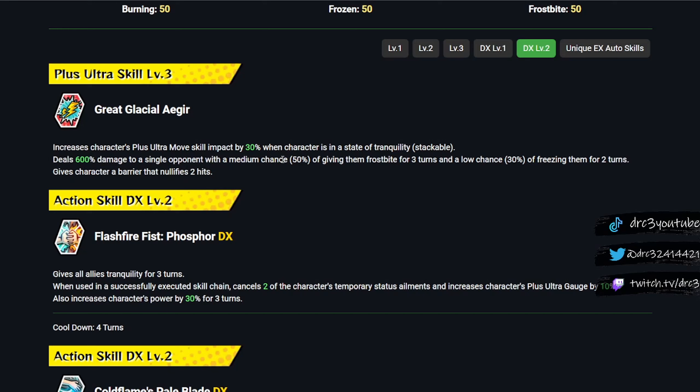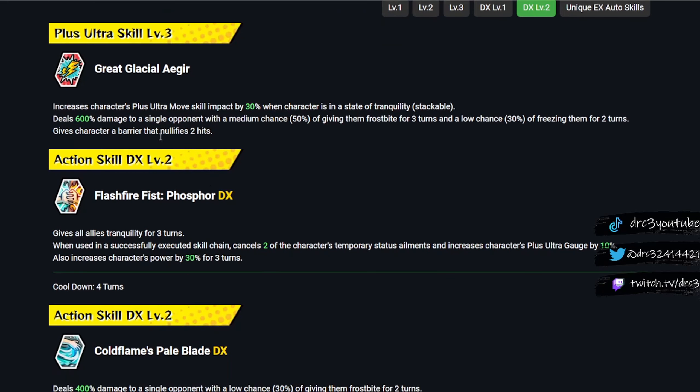The Plus Ultra deals 600% damage to a single opponent with a medium chance (50%) of giving them frostbite for three turns and a low chance (30%) of freezing them for two turns — a two-turn freeze is really good, by the way. It also gives the character a barrier that nullifies two hits. On a Plus Ultra turn, enemy Plus Ultras typically don't have multi-hit attacks, so that barrier will be good for blocking at least two Plus Ultras. So barriers on a Plus Ultra turn are actually pretty good if he's faster than the enemy team and can get those barriers up before they Plus Ultra.